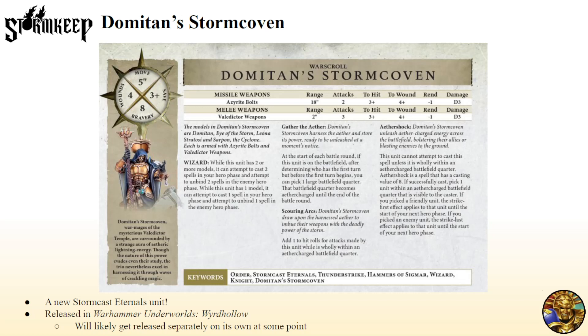They are a 2-spell wizard, kind of like Evocators, but instead of just being able to cast Empower, this unit can cast Mystic Shield, Arcane Bolt, and their signature spell, Aether Shock, which is pretty good. They have a Missile Weapon Attack, which is better than it looks because it'll have plus 1 hit pretty much all the time. So that's going to be effectively 6 shots each on 2s and 4s, rend 1, d3 damage each. It's not a good shooting attack, but it adds up — it's better than not having one.